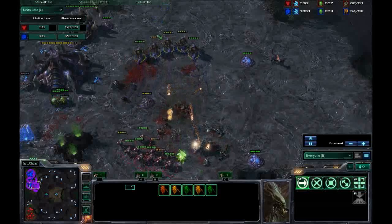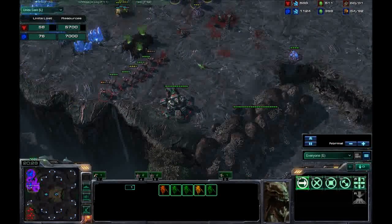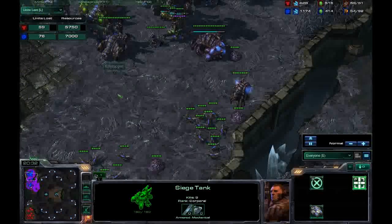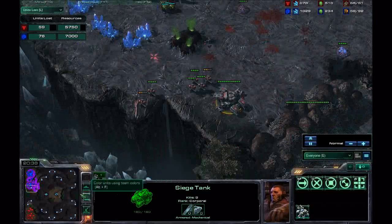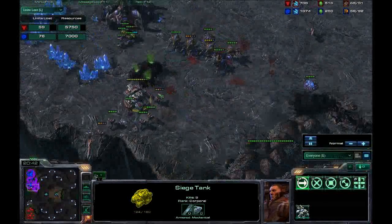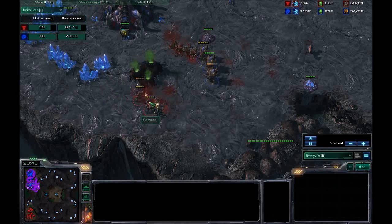He's trying to kite me in. I need to salvage what forces I have and reinforce with more stuff. I've got zerglings that could be doing stuff — zerglings are good for closing the gap on siege tanks and destroying them. I needed to select them but I'm too busy trying to build more ranged units. I've lost a lot, but I've mined a lot more than him.